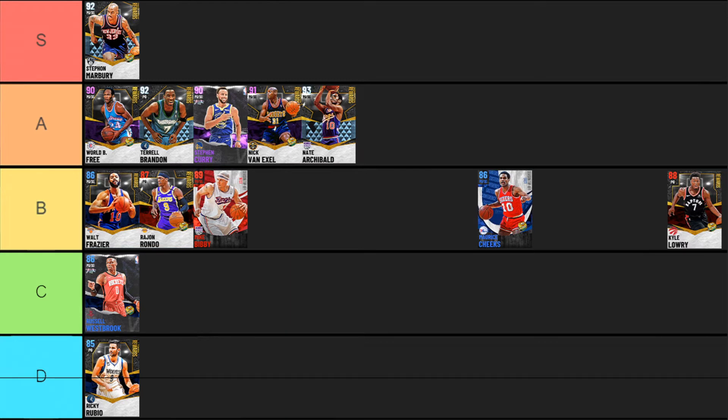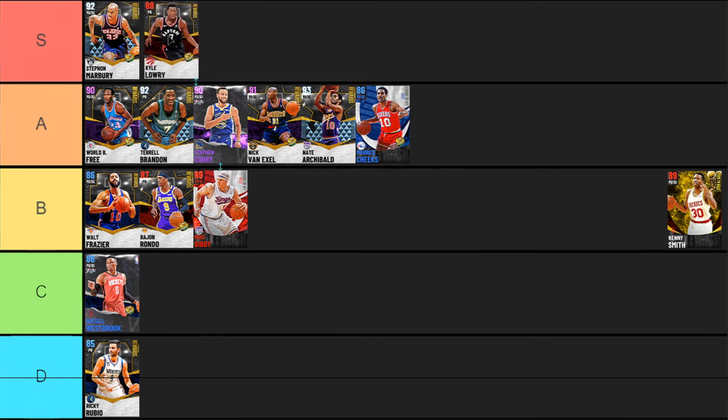Maurice Cheeks is one of my favorite budget cards in the entire game. He's 6'1, has 17 gold badges, gold clamps, pickpocket and pick dodger with interceptor, a 97 perimeter defense and 86 steal. He can speed boost right off the bat, has a 73 three-point shot so he can be consistent, really good speed, gold quick first step, and dimer. He's an absolute beast for a sapphire card — I'm throwing him up into A tier. When I picked mine up he was like 1.2K and he was an absolute demigod.